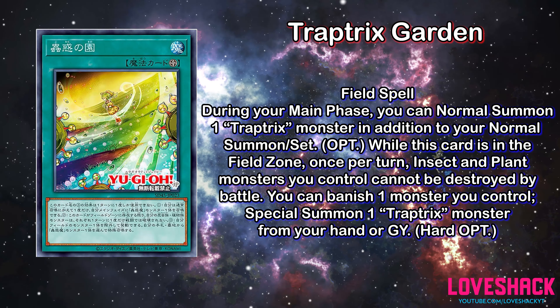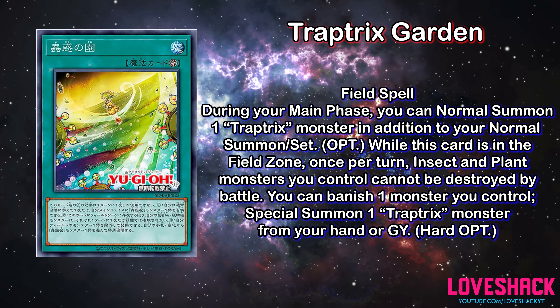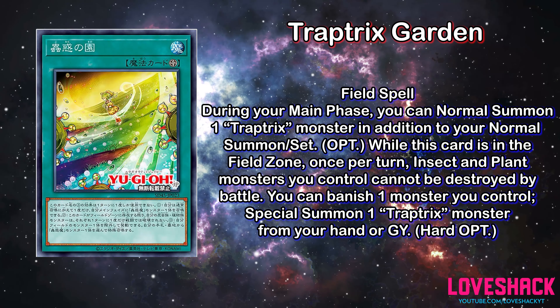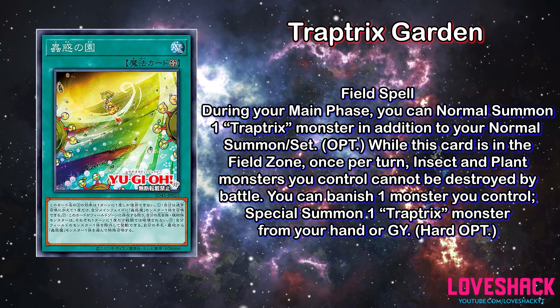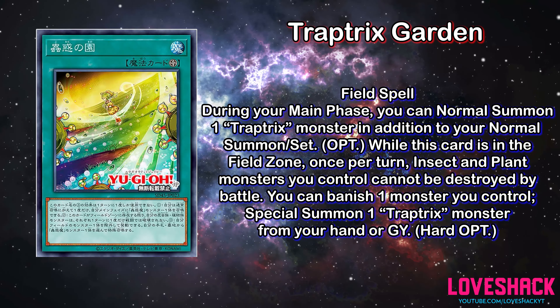Banishing a monster you control to special summon a Trap Tricks from the graveyard certainly synergizes with the new Pudica that can remove opponent's Special Summoned monsters. In general, it works with cards like Mermelio to pop stuff, and with some of the others to search and reset traps from the graveyard. The extra normal summon mechanic allows you to trigger more Trap Tricks effects, and the revival plus battle destruction protection makes this a really, really good field spell.